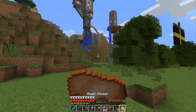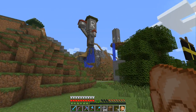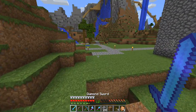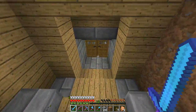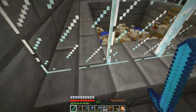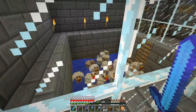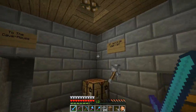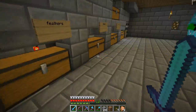I have some cooked chicken and also a sword. We use some glass, some water, and some redstone. We put the chickens in there and switch this lever to turn it on and off.